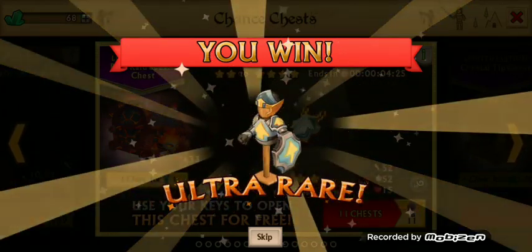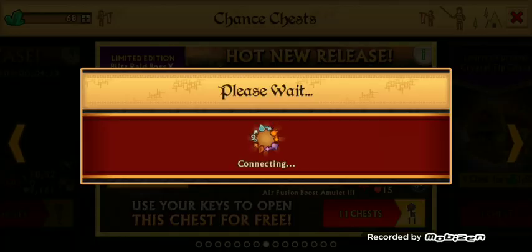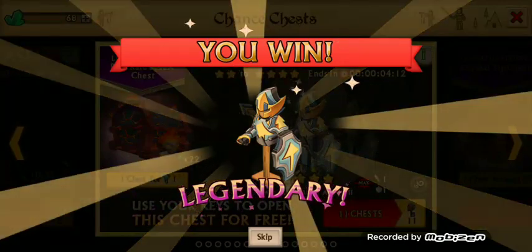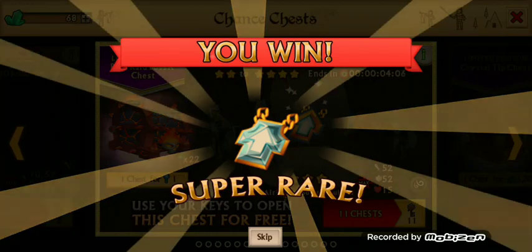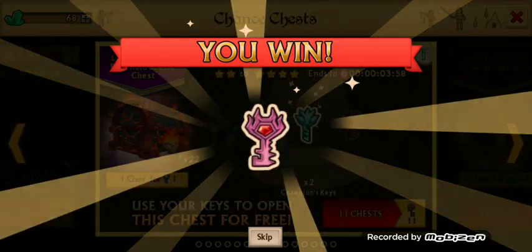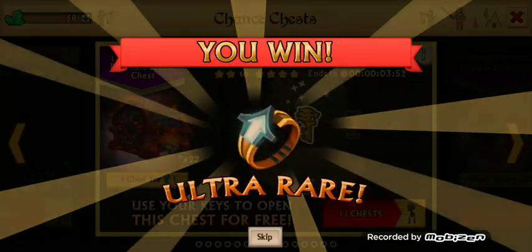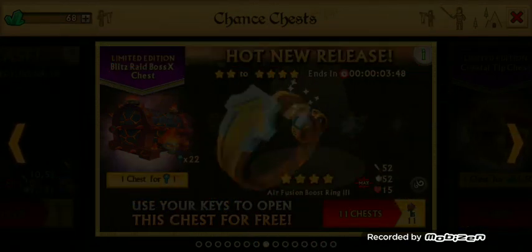Nice, nice. Not blue keys. Ooh, nice — two dragon keys. All right, 22 more. Lot of keys, lot of fusion boosters. Most of what this chest is — keys, fusion boosters, ring and amulet fusion boosters.